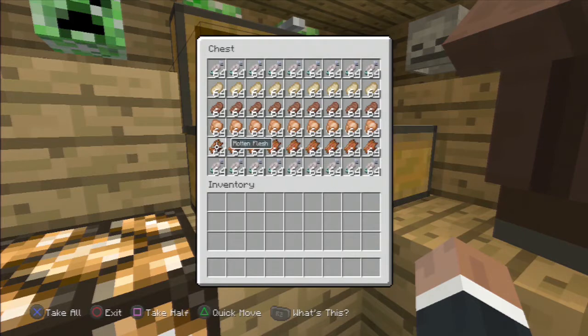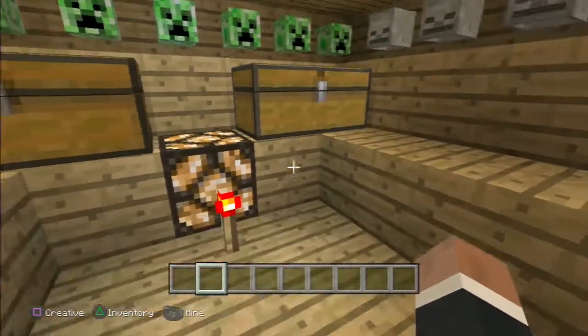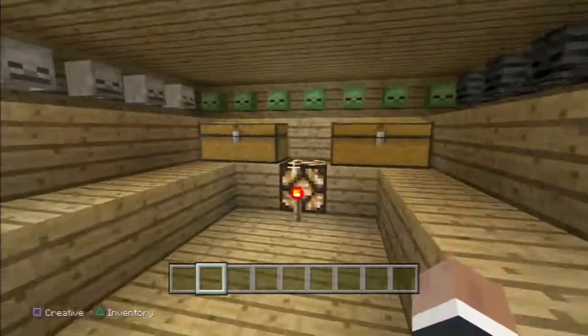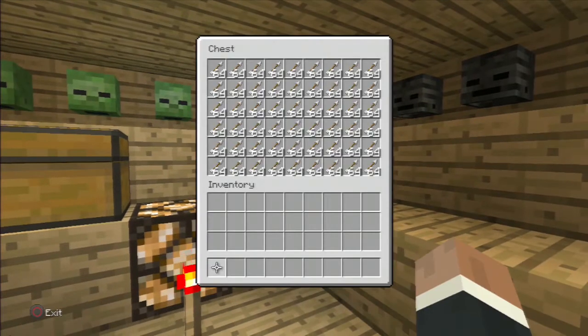I have all the food you would need here: fish, rotten flesh, cooked chicken, steak, cooked pork chop, cooked fish — lots of fish since we're by the ocean — cookies, cake, mushroom stew, apples, melon slices, bread. This is all the food in the game. On the other side we have weapons.